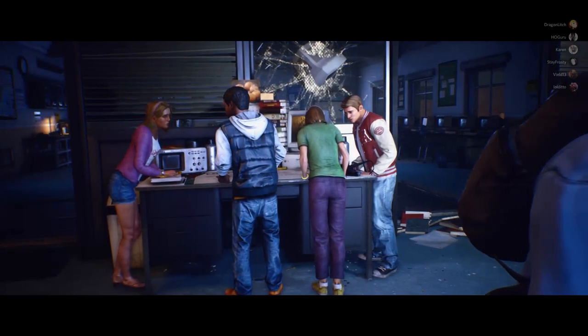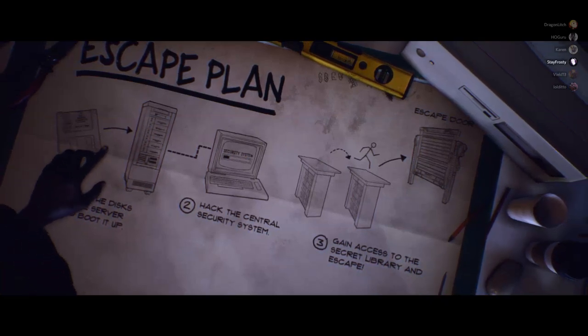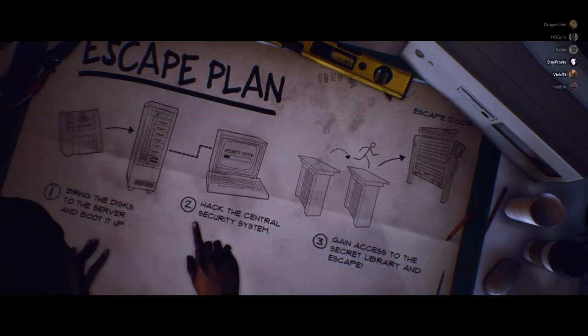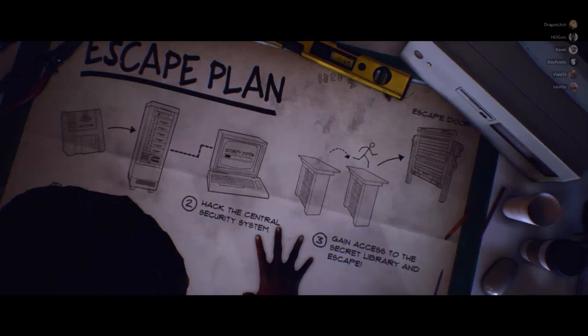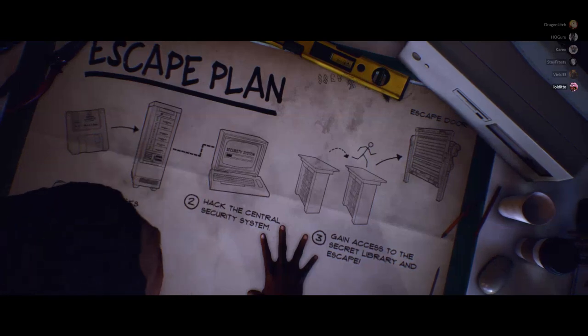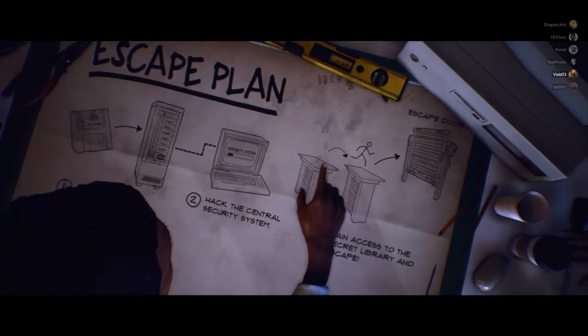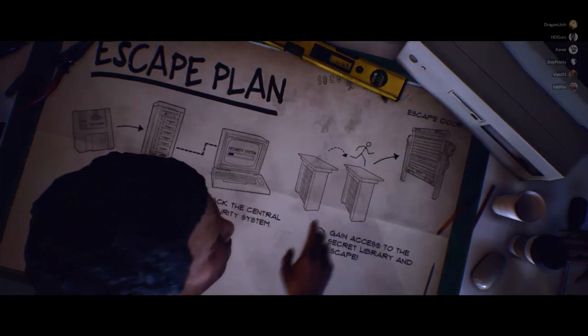Okay, I'm in. Now next, we gotta find the disks so we can boot up the server. After that, we hack the computers. If we bring it to the system, that should open the door to Bellman's secret library. Then it's a straight shot — we get that gate open, make our way across the library, and we're good.